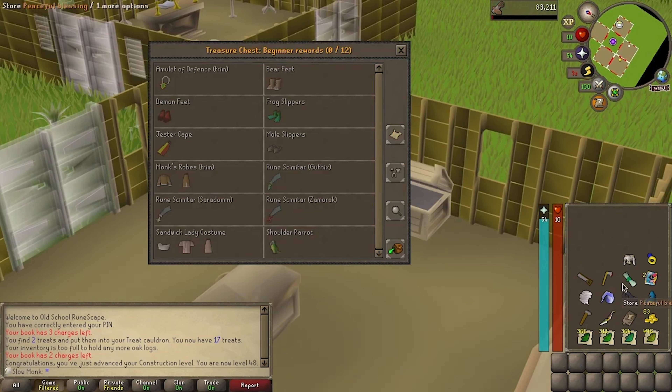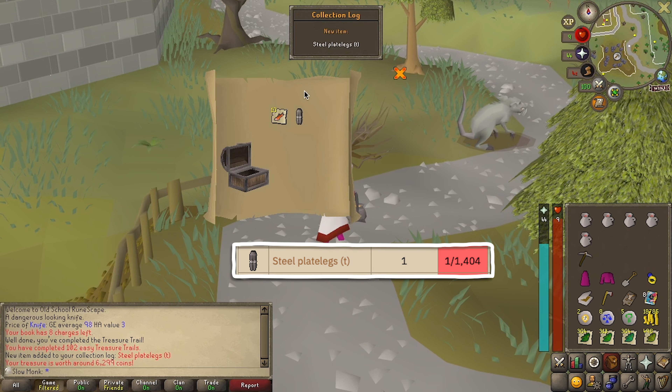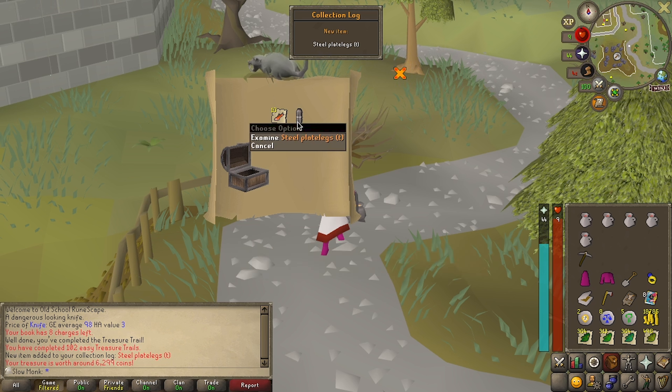Which brings us to today. Here we're kicking things off with some clue hunting. We're still chasing a complete set of the vestment robes. With a full set, we'll be able to freely store and withdraw the items from our house.